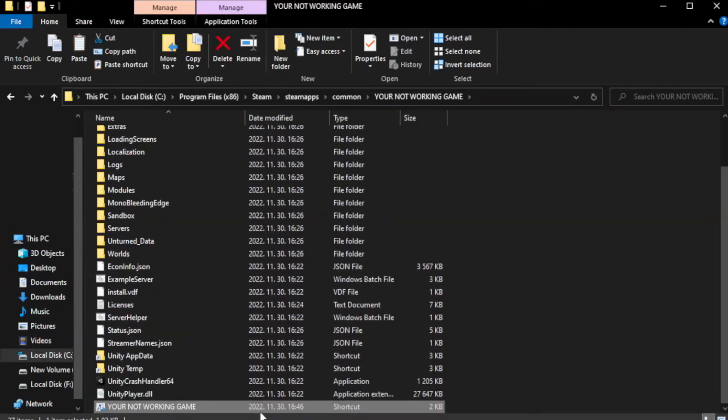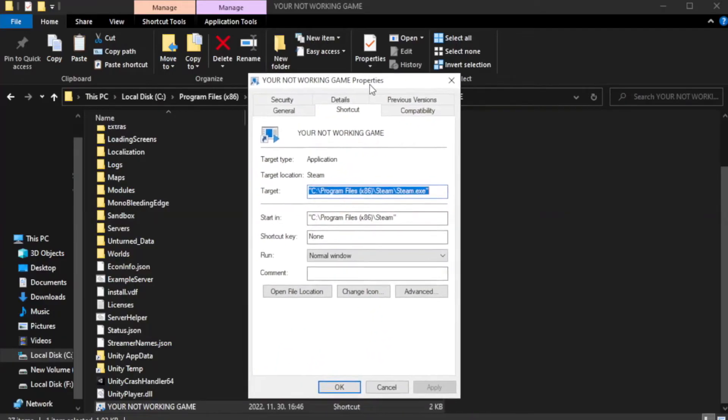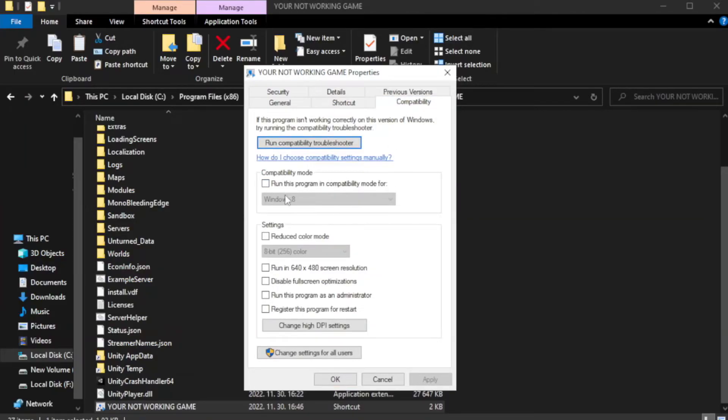Right-click your not working game application and click Properties. Check Run this program in compatibility mode. Try Windows 7 and Windows 8. Check Disable Full Screen Optimizations. Check Run this program as an Administrator. Click Apply and OK.